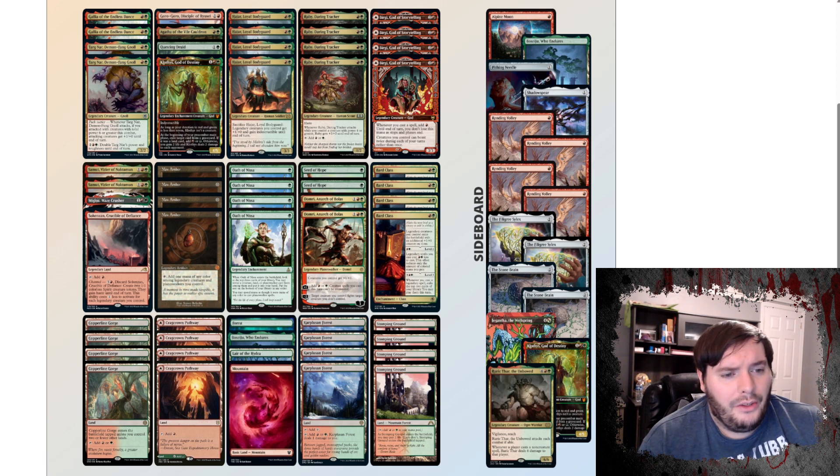Sideboard-wise, we have another Klothys for Graveyard Hate. We have Silex for the aggro matchups. Volley for Mono White, Blue, and Spirits. Shadowspear for aggro as well — gain a bunch of life. Pithing Needle to help fight through Karn. Shadowspear also turns off Hexproof, so that plus Besagi gets into Lotus Field. You could technically Besagi after Alpine Moon and turn Lotus Field into something else. We have Stonecoils for combo decks and a Yengata we can get out of the board. We have Ruric Thar as a way to damage our opponent when they cast non-creature spells. I wish Ruric Thar actually had a competitive list in the format, because I like that card — I've always liked him as a six-drop with Vigilance and Reach.